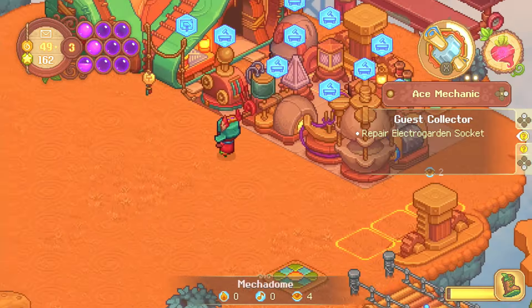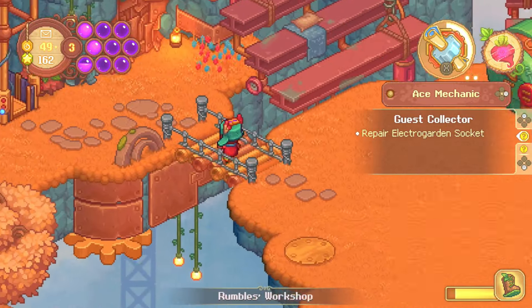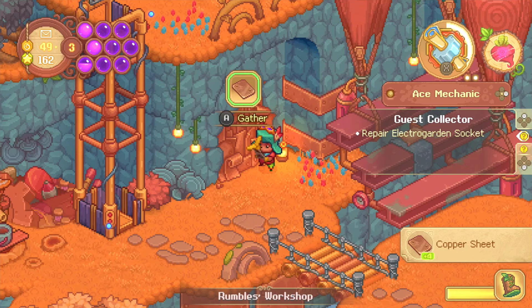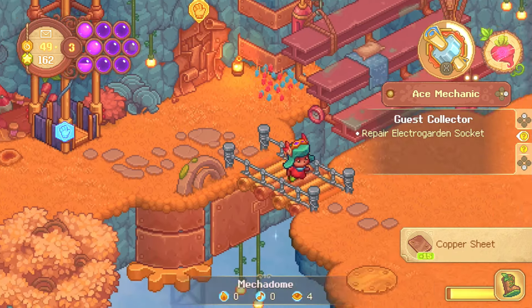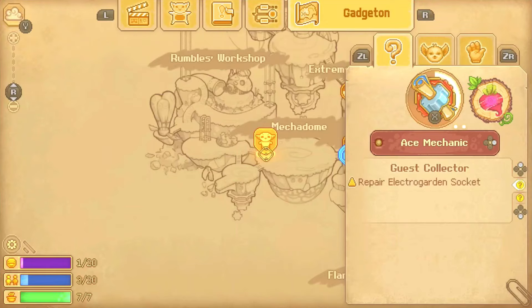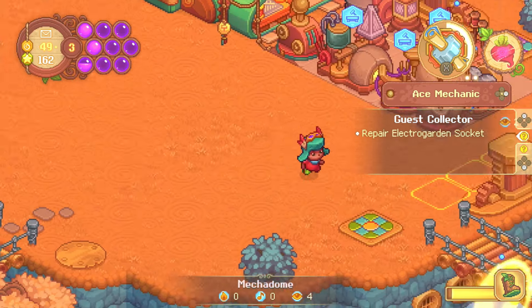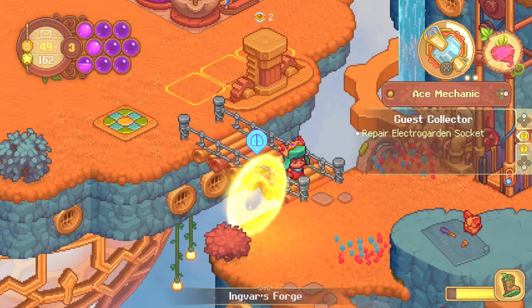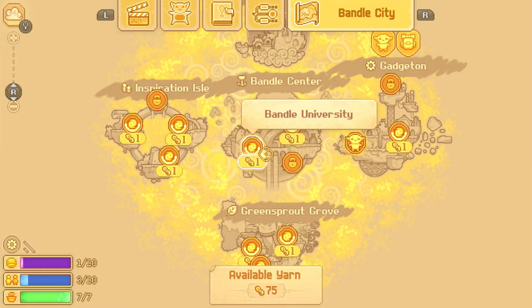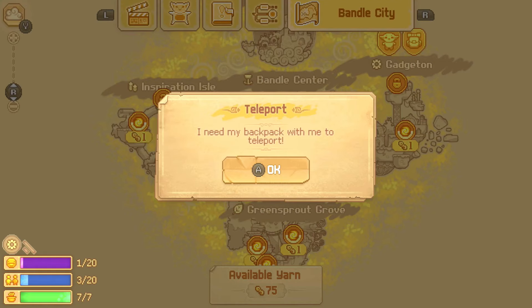Alright — made some more progress. Repair Electro Garden socket. I believe that is... this one? Are you kidding me right now? Are you serious? Oh my god, this game is pissing me off. That is unbelievable. In order to make this, I actually have to make a lot more... because I ran out of stuff. Materials.